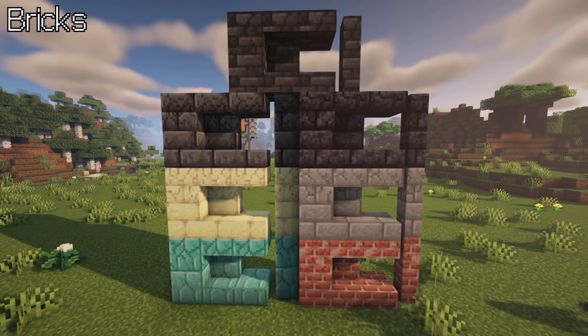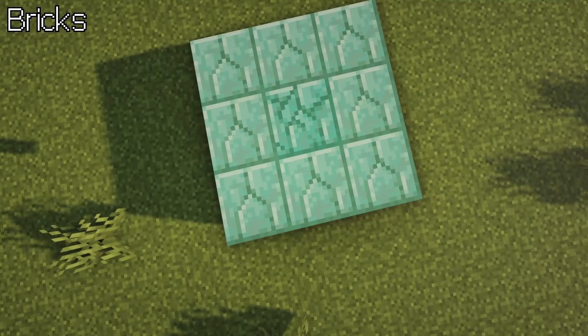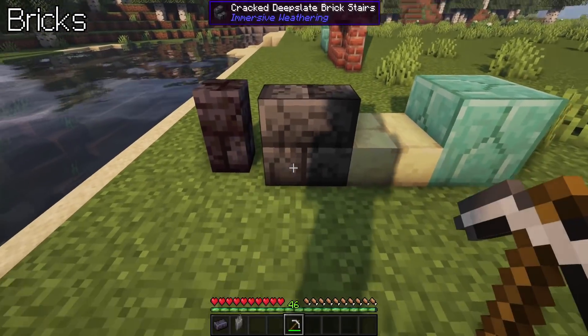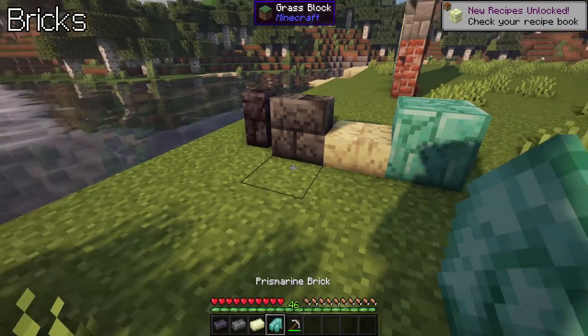Bricks can now crack. This only happens over a very long period of time and is more likely to happen if nearby bricks are already cracked. Manually, this can be done with a pickaxe, giving the player a brick item, which can be used to uncrack bricks.